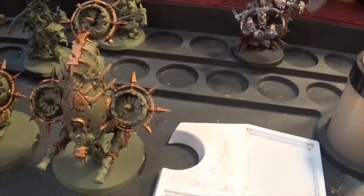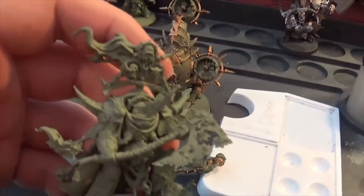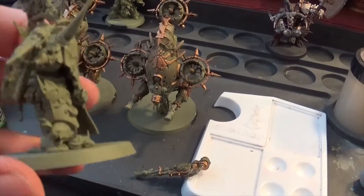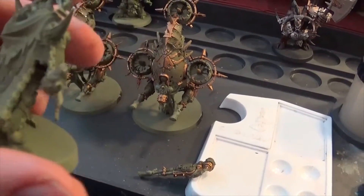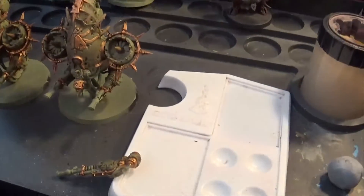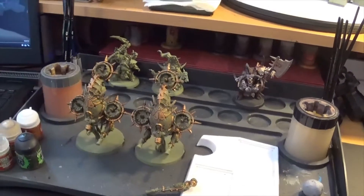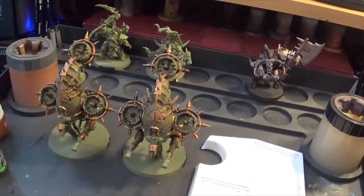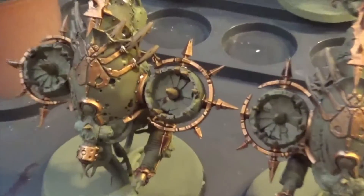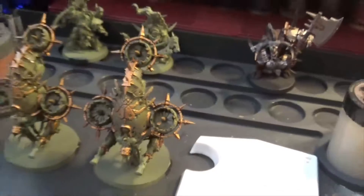I haven't started the other two yet, which will leave me with two characters: Typhus and the Lord of Contagion. The Lord of Contagion I may actually make my Terminator Champion, because champions are allowed the Mace of Corruption, which I could convert fairly easily. But we'll see — I can't see me using all the characters all the time in my Death Guard. That's Wednesday's update. I'll hopefully get more painting done tomorrow once the massive amount of ink I've put on the Blight Drones has dried — as you can see it's quite thick. That's the way I paint these Death Guard.